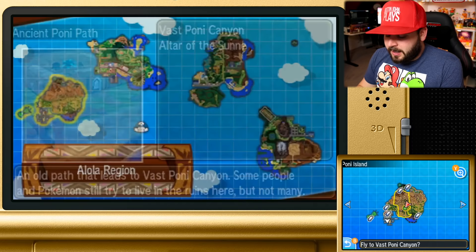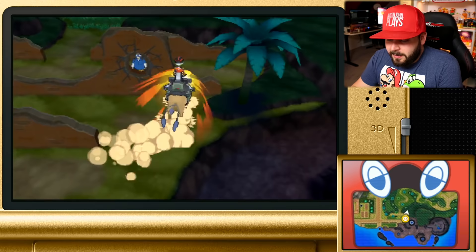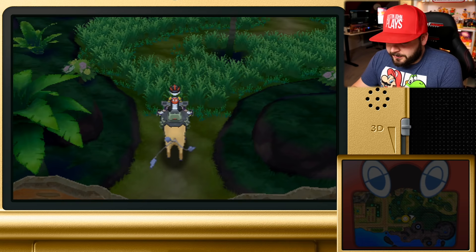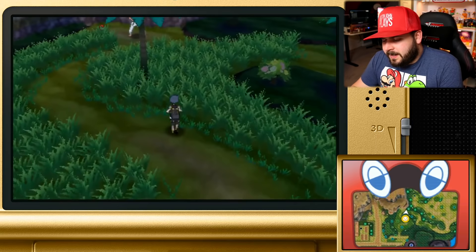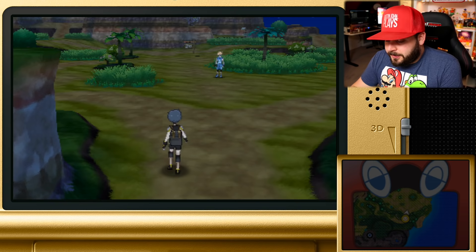Pairing that with the SOS method, you're going to be able to get yourself a lot of experience points very quickly. Chansey and Blissey appear at only one single location in the entire game, and unfortunately it is post-game. However, the Chansey and Blissey you'll be encountering are very high level, so it's actually better that it's not early in the game. You could find Happiny much earlier, but they don't yield nearly as much experience as Chansey and Blissey. So once you become Champion, make your way to the Poni Plains.